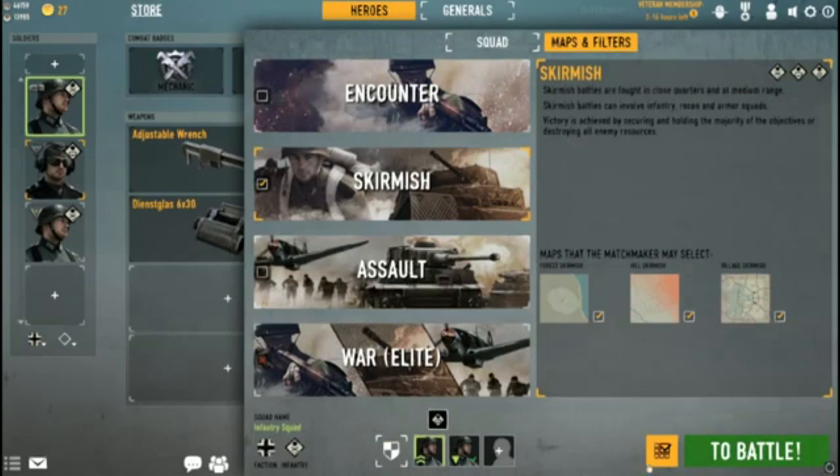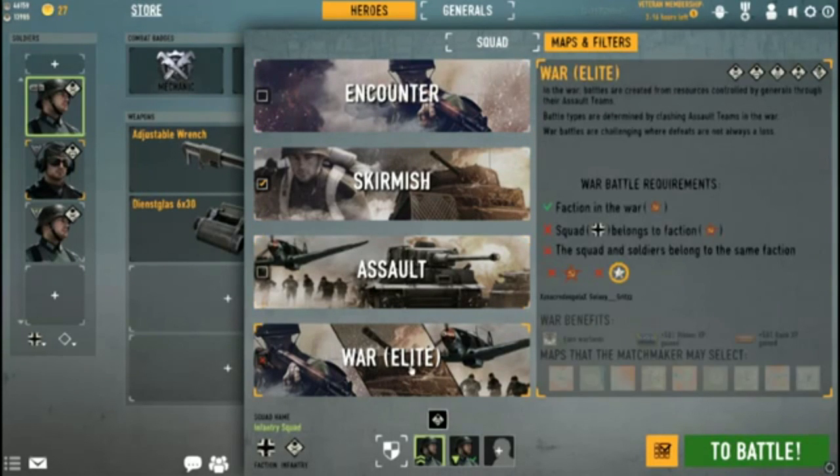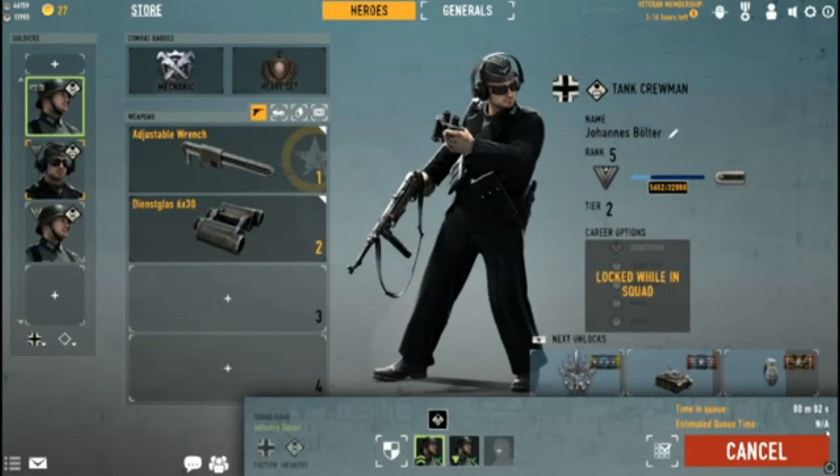Once Grits readies up, you can also click the little box next to the green 'To Battle' button to bring up a map selection list. I'm playing Soviets in the war this time, so the war maps with the big red X are not applicable. Because we have a tanker as a hot swap we can pick the encounter map mode, but we just can't swap into the tanker in that mode. For simplicity I'm just picking skirmish. They've also removed the estimated queue times — there are no longer any shown.